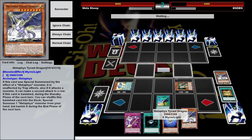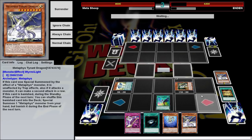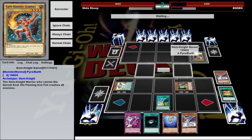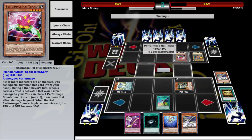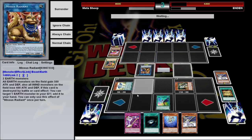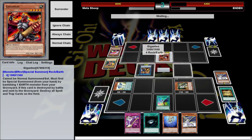Hopefully he doesn't set 5. Nephthys — our searcher — if it's summoned by the effect of a Metaphys card, it banishes all set spell traps, which is awesome when you go up against Altergeist or something. Normally the least useful, but that's fine because it's the searcher, the one you want to do 90% of the time anyway. And then we've got our traps, so unless he blows this up and sends this back to the deck, we might be in for some trouble.